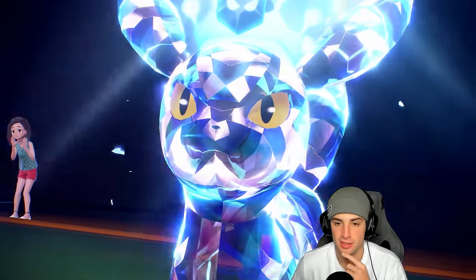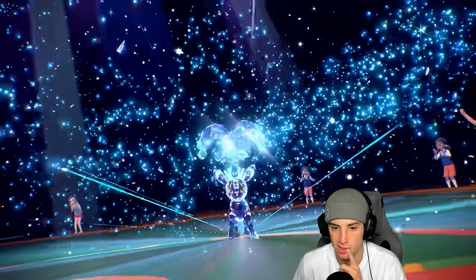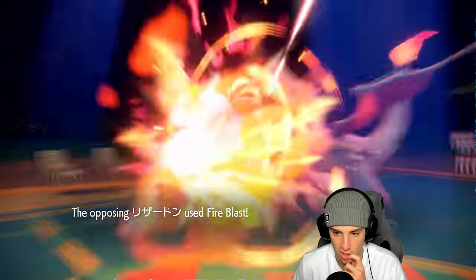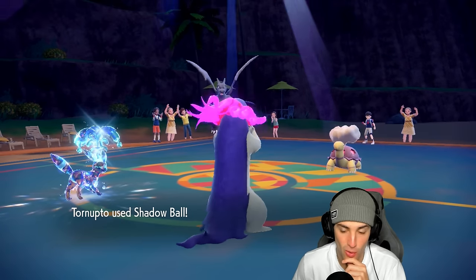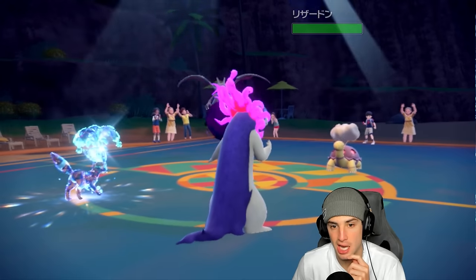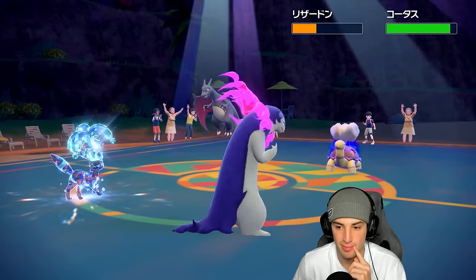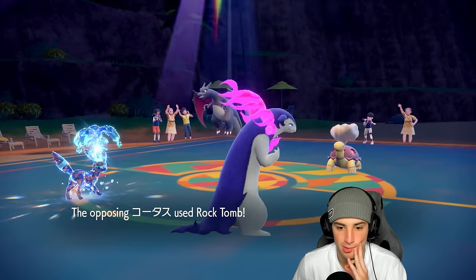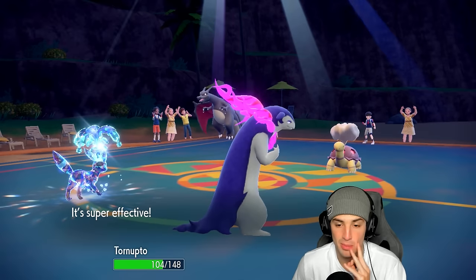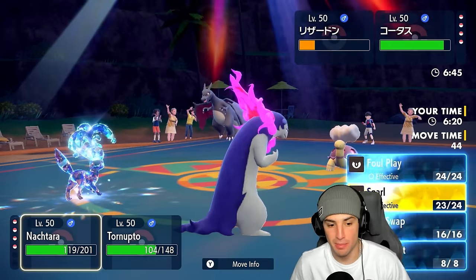Charizard goes for Fire Blast. The Water Tera tanks it nicely. Shadow Ball launches and does big damage to the Charizard. Snarl goes out and gets the special attack drop — the most important thing. Torkoal is in the field using Earth Power or Rock Tomb to try to slow me down. The Solar Power chip is building up on Charizard. I might swap into Muschief next.